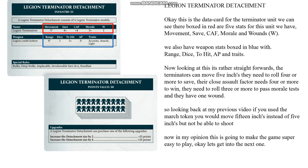Legion Terminator Detachment. This is the data card for the Terminator unit. We can see they're boxed in red. The 5 stats for this unit are: Movement, Save, CAF, Morale, and Wounds. We also have weapon stats boxed in blue with Range, Dice, To Hit, AP, and Traits.